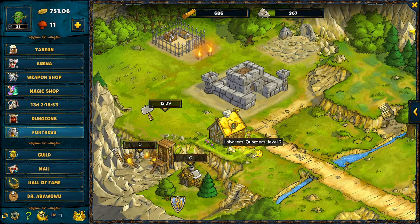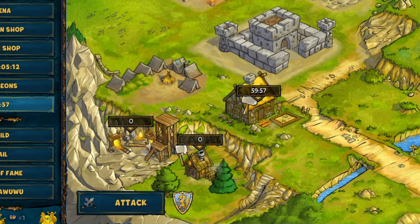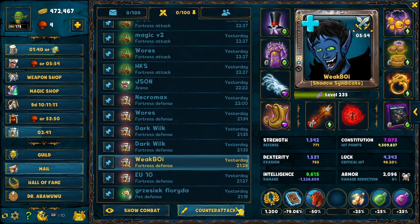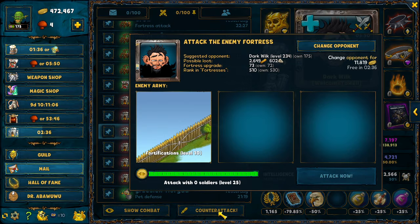The main strategy to win resources in the fortress is by attacking other players with soldiers. One very important thing is that the higher the level of your production buildings, the higher the loot other players will get from raiding your fortress. This means that you should always upgrade your production buildings to a decent level, so you can stay an attractive prey for your enemies and receive as many counter-attacks as possible in your mails.